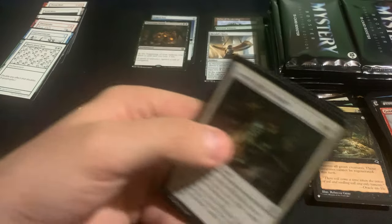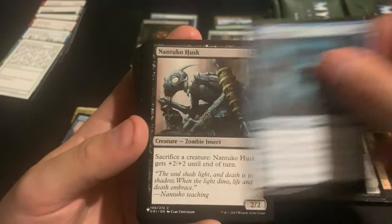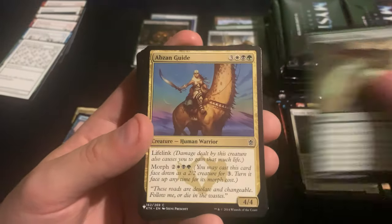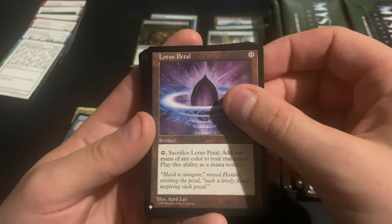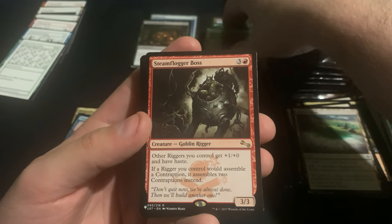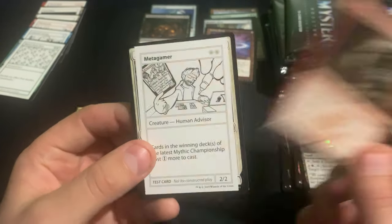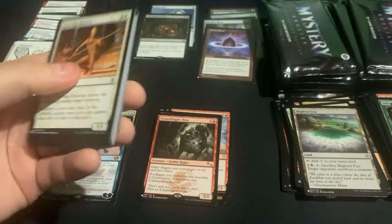Oh no — all the doubles, all the doublings. That would be too hard to keep track of everything. We got a Lotus Petal — that's a really good common. And then we got everyone's favorite Goblin Rigger, the Steamflogger Boss, and Metagamer. That's kind of okay for a stack — still hoping for better.